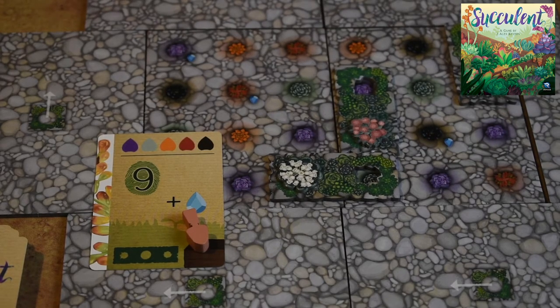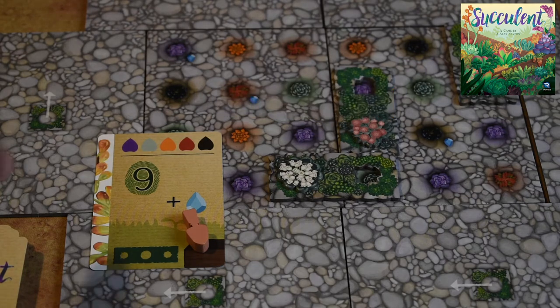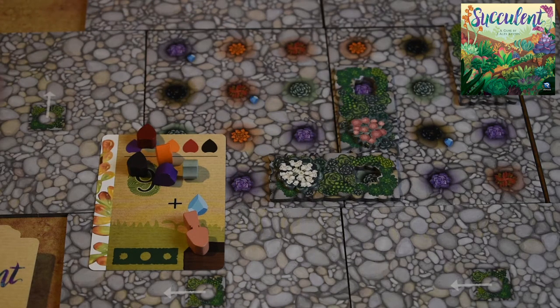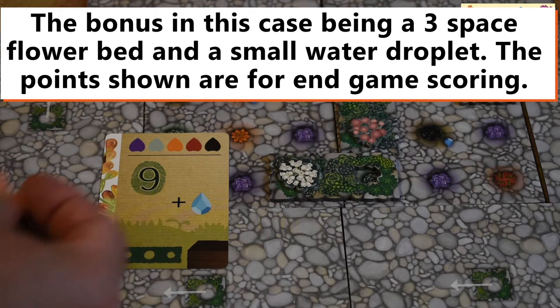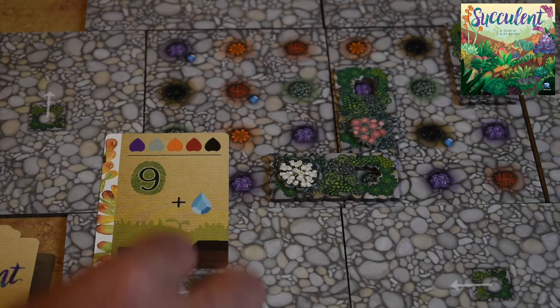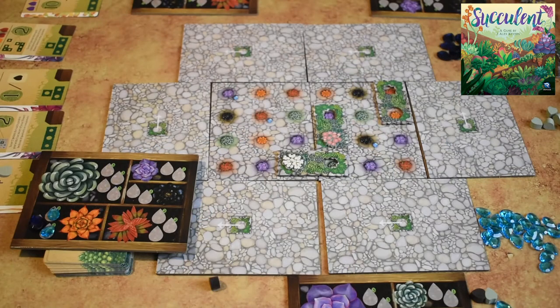Besides getting garden plots, on your turn you can also spend your cuttings — purple, green, orange, red, and black — to build a project. If you complete a project, you get the bonus shown on the card. The gardener token is removed, and the player whose token was on that card gets a large droplet as a bonus. So you spent your cuttings to complete it and at the end of the game you'll score those points, plus immediately get a small droplet.